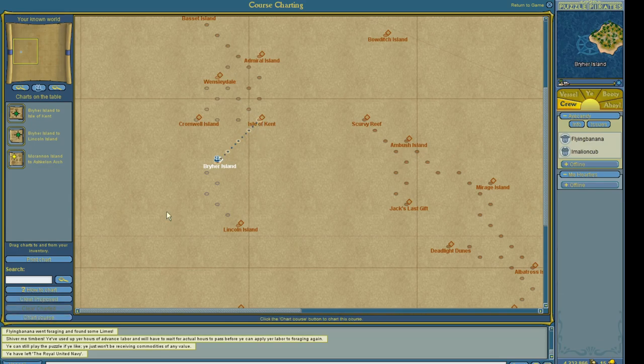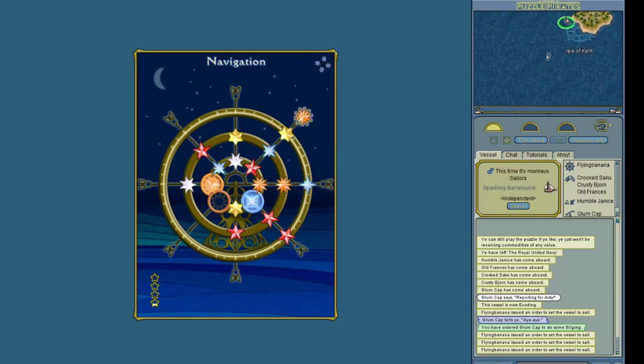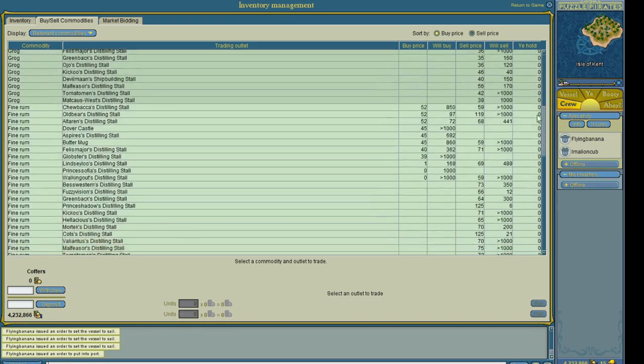There's only one problem: fruit sells for a lot more on a different archipelago. Trouble is, I can't get there as I don't have any charts to them. This might be a giant flaw in my plan, so I'll try selling them in the current archipelago and see if I still make some money.